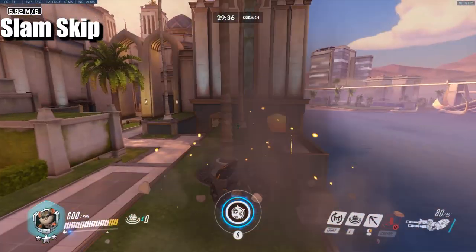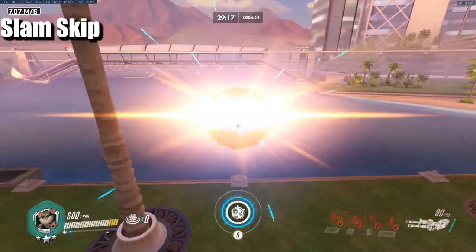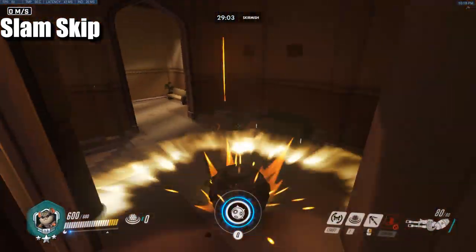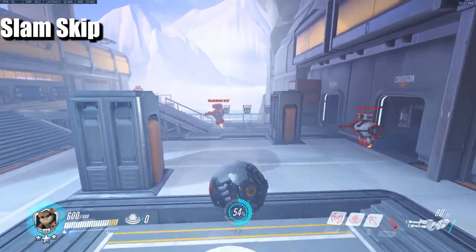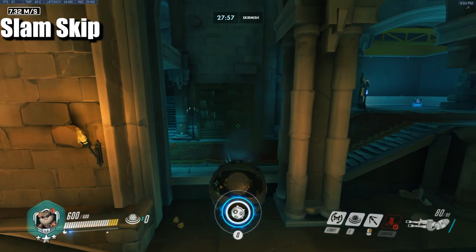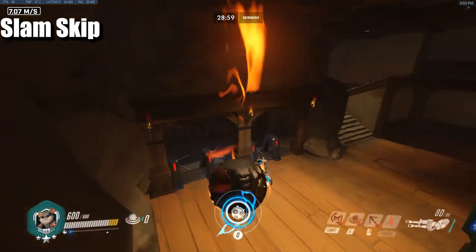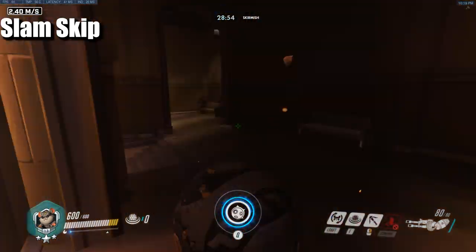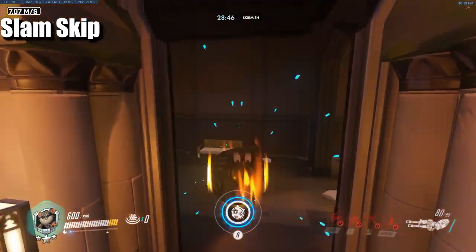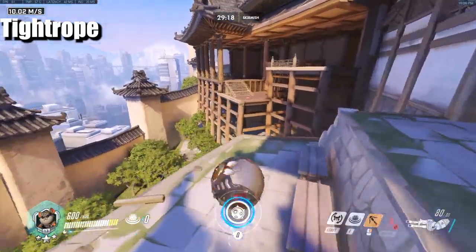Slide skipping is a way to get a slam off quickly off heights that normally don't give you enough height. Treat the ledge like a wall jump — wall jump the ledge and hold your slam button down, and it will let you slam. It can be done on the tiniest ledges that normally wouldn't allow a slam. On heights that are high enough to slam, instead of jumping on and off for two jumps, slide skipping is quicker.